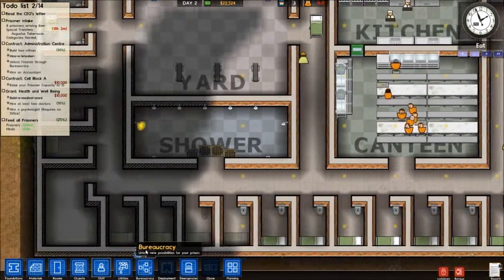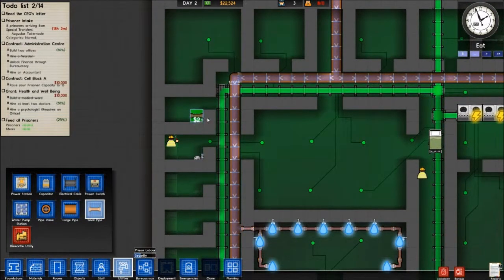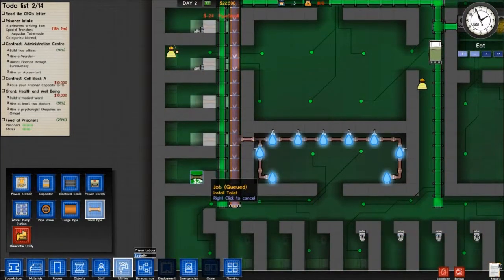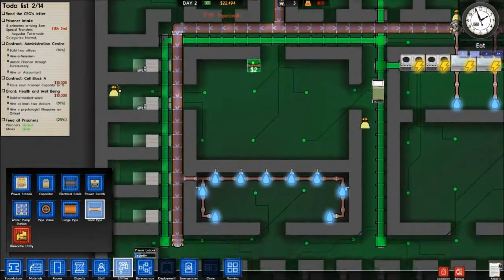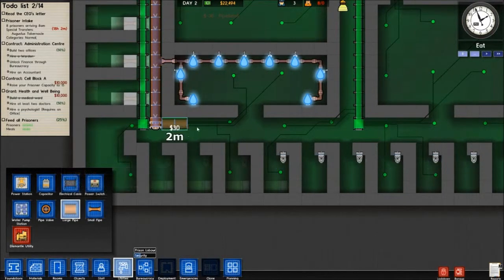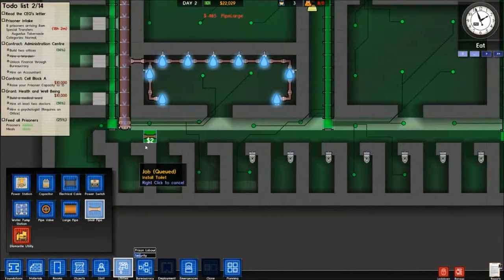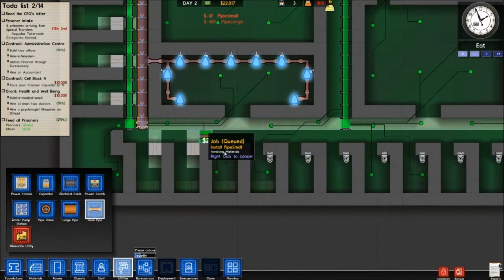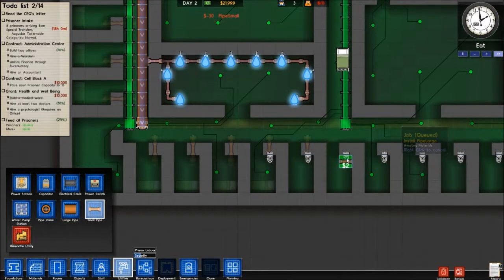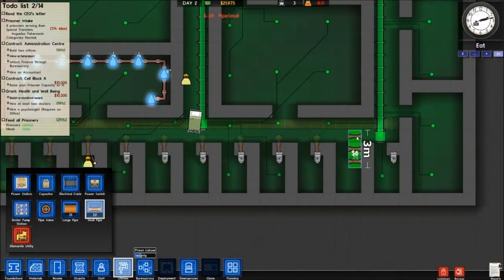I've got to get working on all these cells. Pause again, get the utilities going — need water to these. This is where the toilets are going so I'll go ahead and do these as well. You can see the utilities already put in — all the piping and electric. I need a big pipe down this way, and small pipes. I'll unpause and put it on super speed so some of these things can get done.